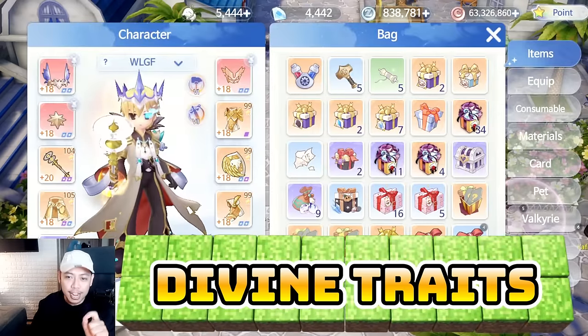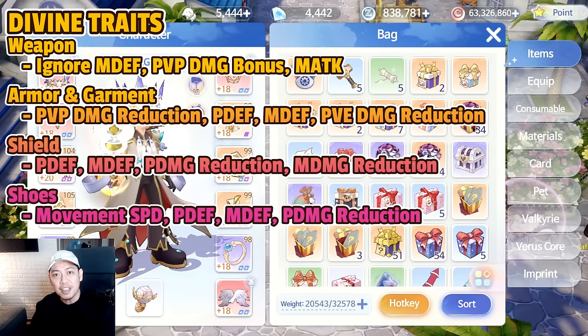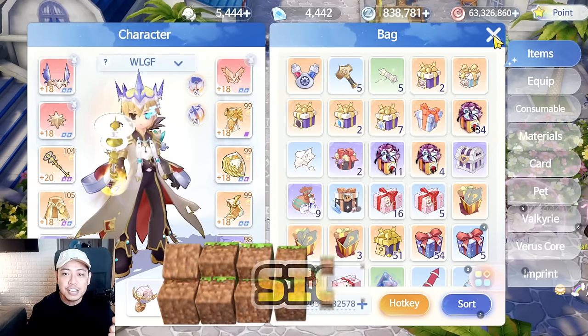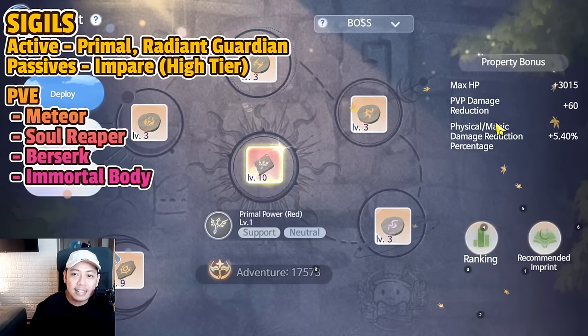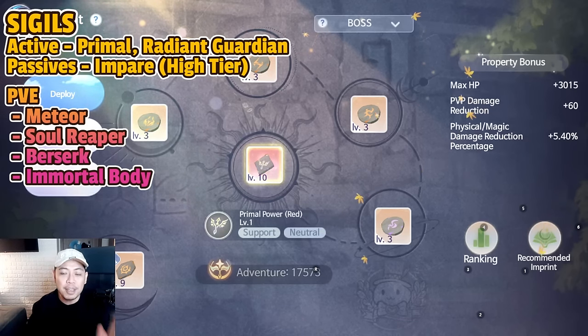For divine traits on the weapon, prioritize Ignore Magic Defense first, then PVP Damage Bonus, then Magical Attack and PVE Damage Bonus if you still have slots. For armor and garment: PVP Damage Reduction, Physical Defense, and Magic Defense, then PVE Damage Reduction. For shields: Physical Defense and Magic Defense, then Physical Damage Reduction and Magic Damage Reduction. For shoes: Movement Speed, Physical Defense, Magic Defense, then Physical Damage Reduction. For sigils, active PVE is Primal and Radiant Guardian for PVP. For passives, Impaled for higher-tier players; for PVE it's Meteor Soul, Reaper, Berserk, and Immortal Body — you still need Immortal Body even on PVE.